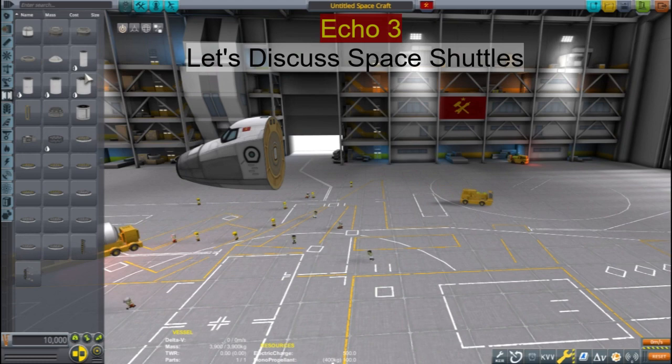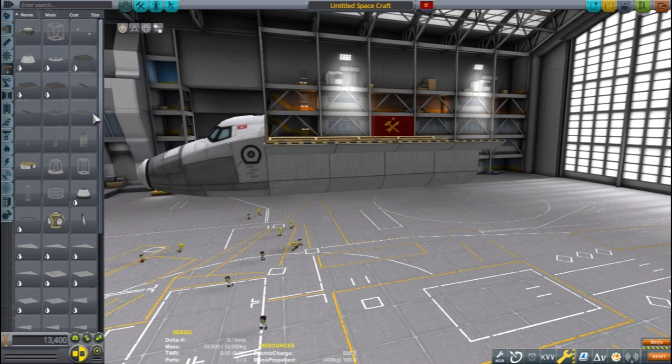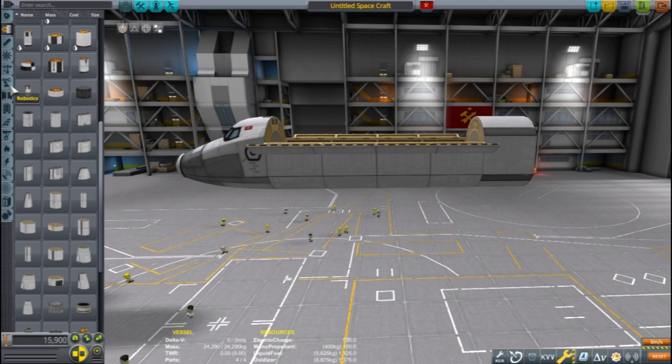This is Echo 3 and let's discuss space shuttles and other bad decisions. So you've fallen for one of the classic blunders — not the one about getting involved in a land war in Asia, but the one about using a space shuttle when lives are on the line.